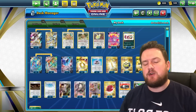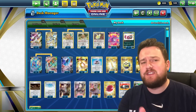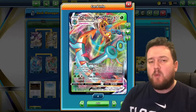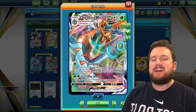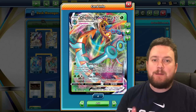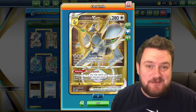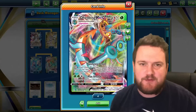With Brisbane Regionals just around the corner, this is my last chance to take a look at a little bit of a rogue deck, a little bit of a fun deck before I have to really start to nail down some of those meta picks. I figured, why not take a look at Dhelmise VMAX? When we pair it with the brand new Arceus VSTAR card from Brilliant Stars, we can actually get some pretty significant wins. Let's talk about Dhelmise first.